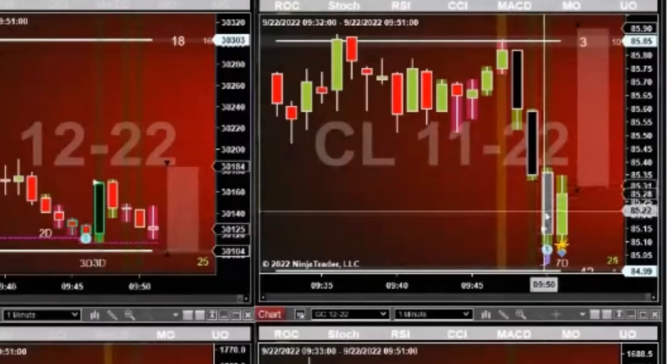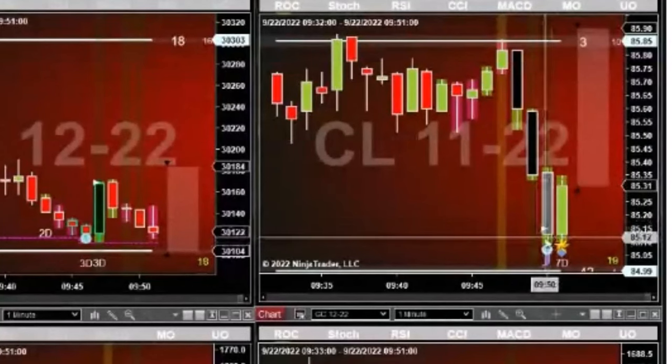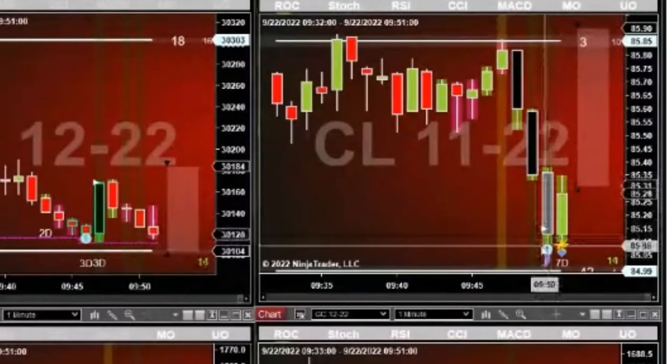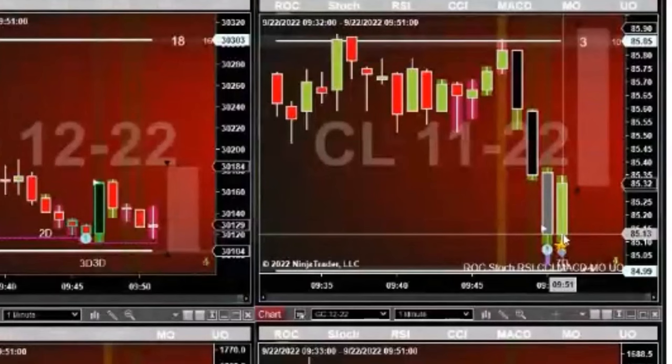There was a lot of selling, selling, selling, and then the buyers are down here waiting and they jump in. But the sellers are still real active, and the buyers and sellers are now fighting in here — that's a good place for price to turn. Then we get divergence.